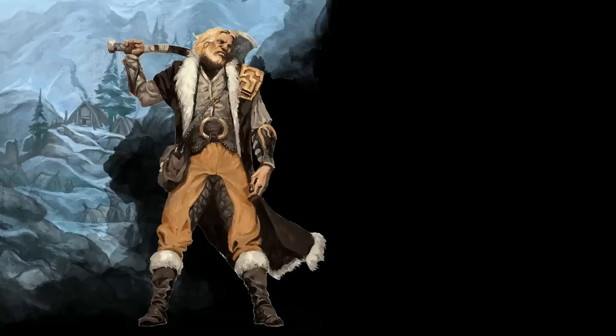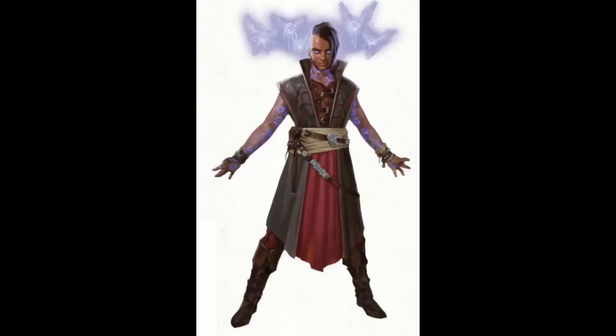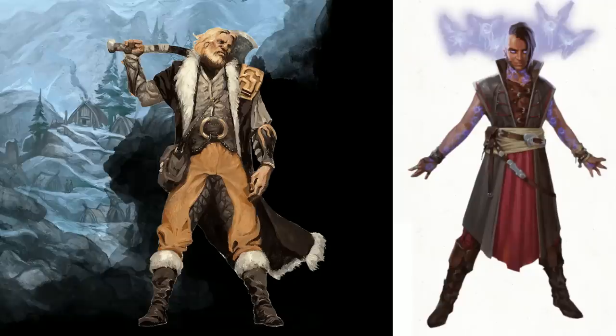First, let me explain how this build works. We start as a regular Barbarian with big hit points combined with rage, then take some levels in Clockwork Sorcerer. This does three main things: it gives us access to Armor of Agathys, it provides Metamagic — specifically Transmuted Spell to change the damage type of Armor of Agathys to avoid resistance or immunity to cold damage — and finally it provides the Bastion of Law trait, which allows us to reduce damage we take. Bastion of Law plus Rage should allow our Armor of Agathys to trigger multiple times before going down.